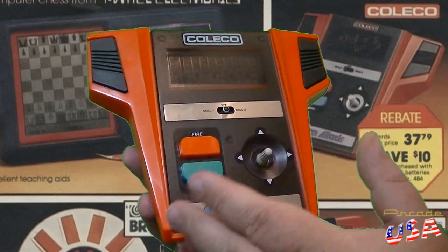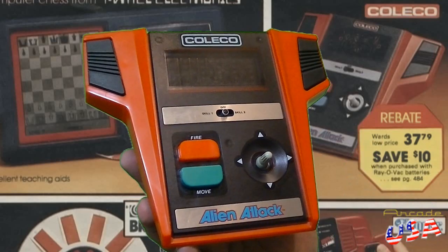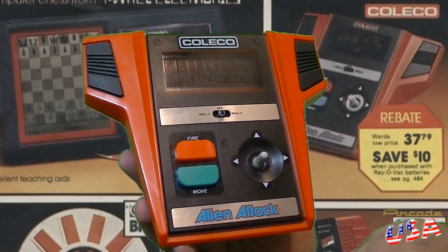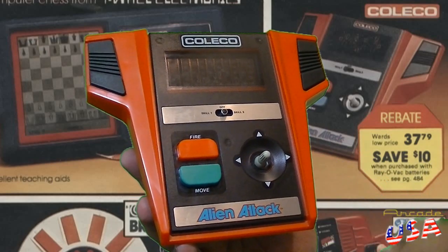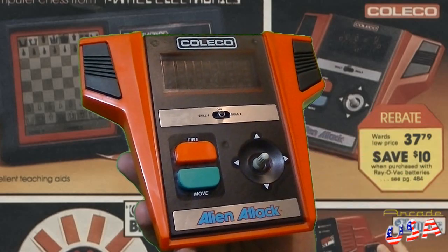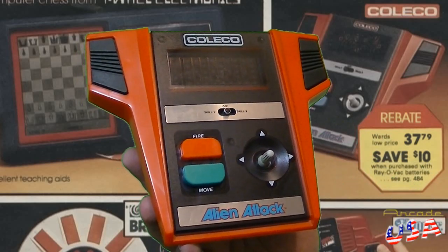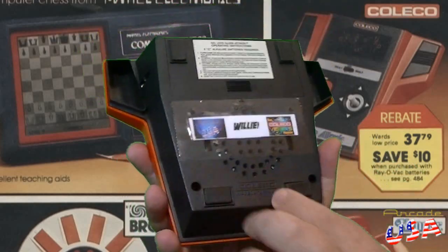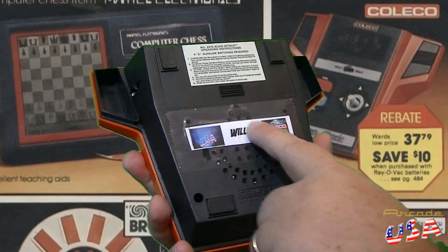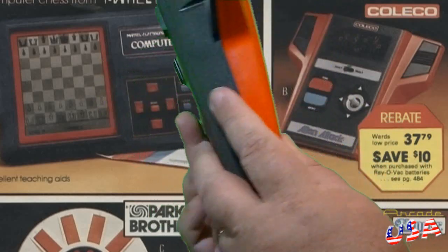I almost wish it had dual joysticks — that would be really cool. Of course it has two skill levels: skill level one and skill level two. It has 15 speeds, meaning every level you advance it gets faster and faster until it maxes out at level 15. Skill level two just gets you there faster and makes the alien invaders a lot more aggressive. In the back here is the battery compartment for the 4 C batteries, a really nice big speaker for this unit, and rubber feet so it doesn't slide around on the table when you play.